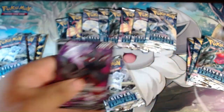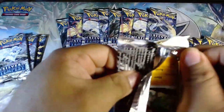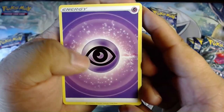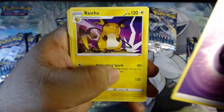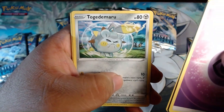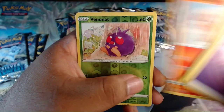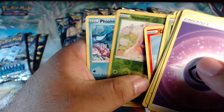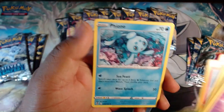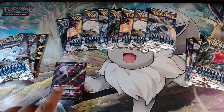Moving on, we've got Psychic Energy, Barathorn, Raichu, Honchkrow, Hawlucha, Togedemaru, Frillish, Pikachu, Braviary, reverse Venomoth, and non-holo Peon. Out of the first three-pack blister we got one hit — let's see what the next three-pack blister brings us.